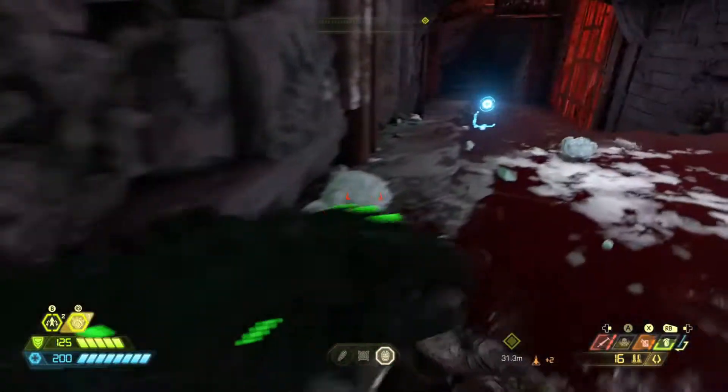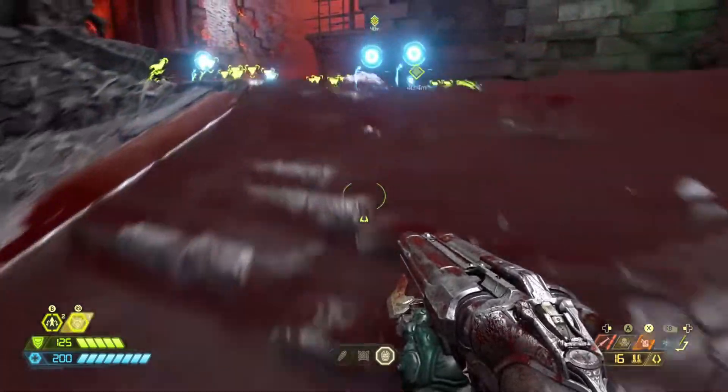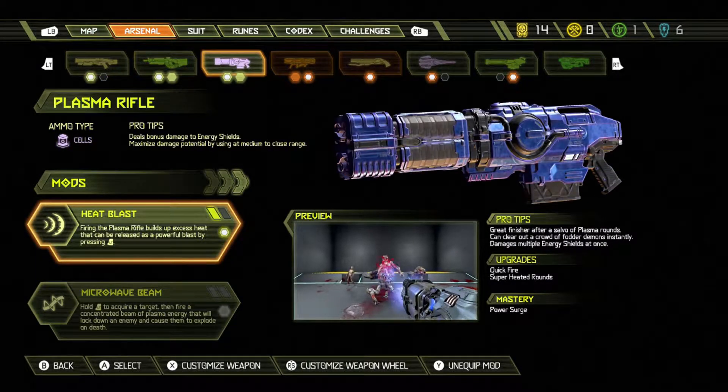This fight is pretty simple — it's just a mankibus and a bunch of fodder enemies. Just use a freeze bomb and you can pretty much destroy everything here.